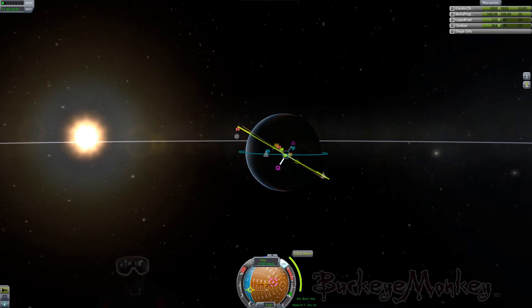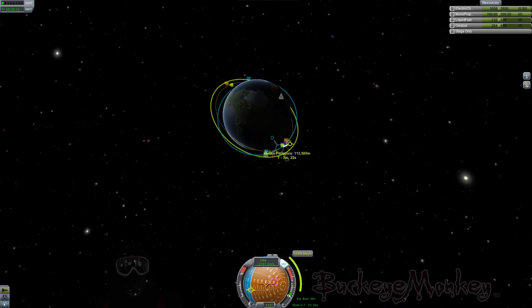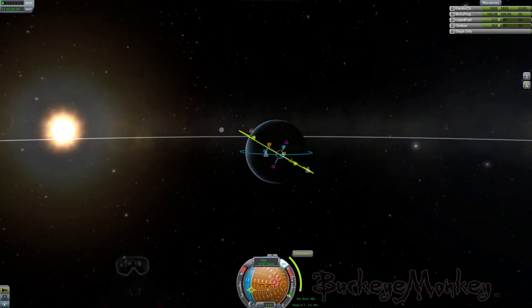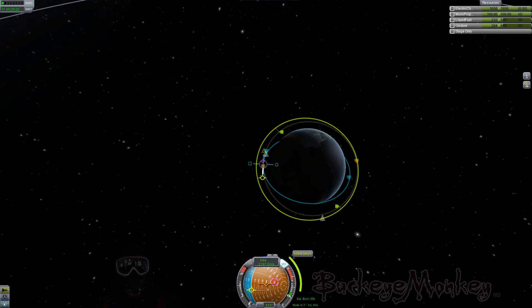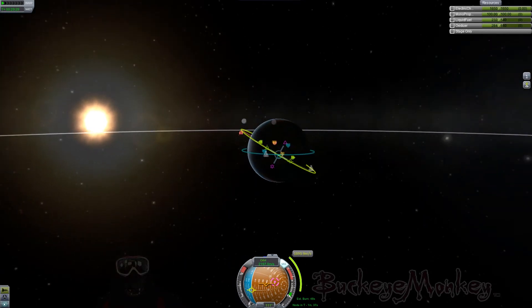Now that we've pulled in that apoapsis, our inclination isn't quite right again, so we need to pull on that north handle to bring ourselves back in line with Bill's inclination. Doing so has once again screwed up our apoapsis, so we need to speed back up a little bit and bring it back up to match Bill's orbit. It looks like we're going to touch Bill's orbit at the apoapsis and our inclination looks lined up. Our periapsis is where our maneuver node is, and our apoapsis is going to be touching Bill's orbit.